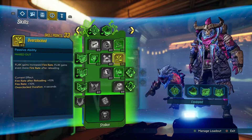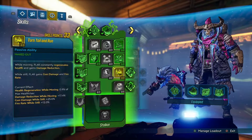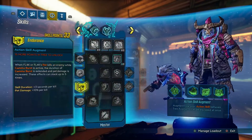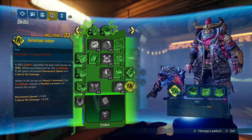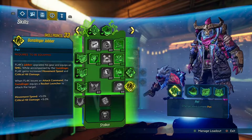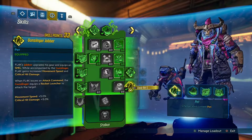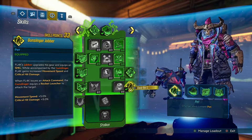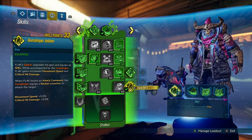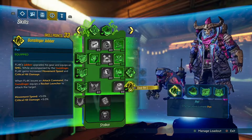I strictly go for main DPS builds. So after putting 3 points into Turn Tail and Run and 2 points into Eager to Impress, you're going to want to equip Gunslinger Jabber just for the movement speed bonus, plus you get 5% critical hit damage. FL4K's pet also equips a rocket launcher when you issue an attack command, and shoots with an SMG doing pretty good damage.